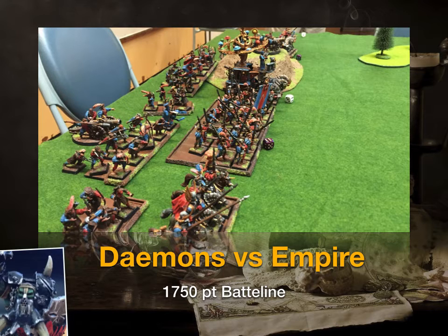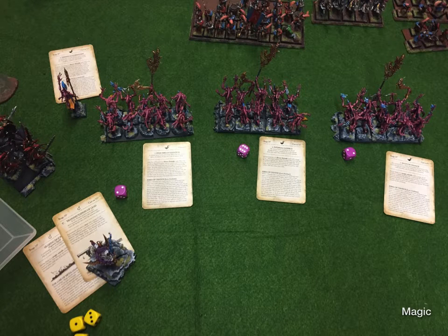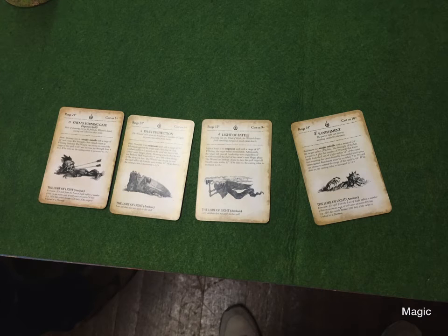So it's My Demons versus an awesomely painted Reichland Empire Army. I've always enjoyed playing this guy, so it always ends up being pretty close. For magic, I've got three packs of Pink Horrors now at the 1750 level. They've got Pinkfire, Infernal Gateway, and Bolt of Change, then I've got a Level 2 of Metal — I just took Searing Doom and Transmutation of Lead. My Herald ended up with Blue Fire and Firestorm. He's got a Level 4 of Light with Shems and Banishment, which sucks, and also Light of Battle — a great spell when everything causes fear.